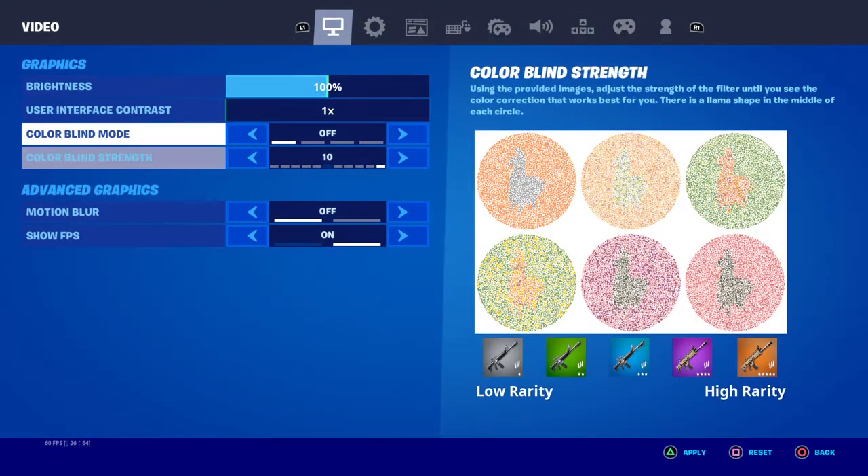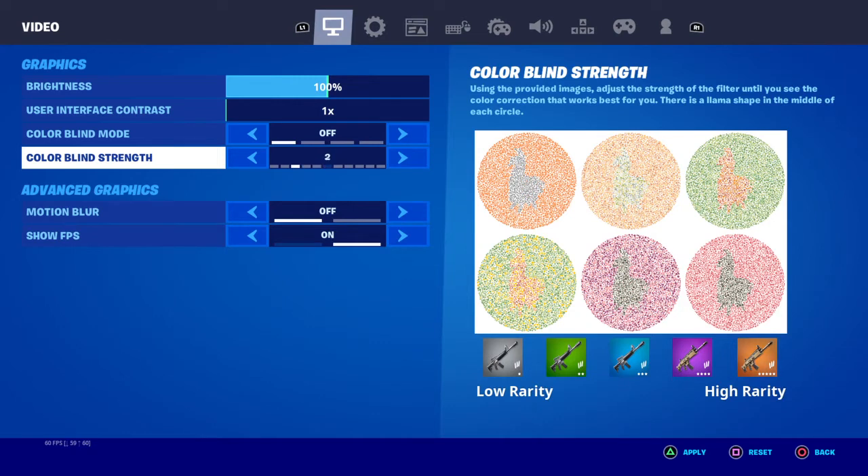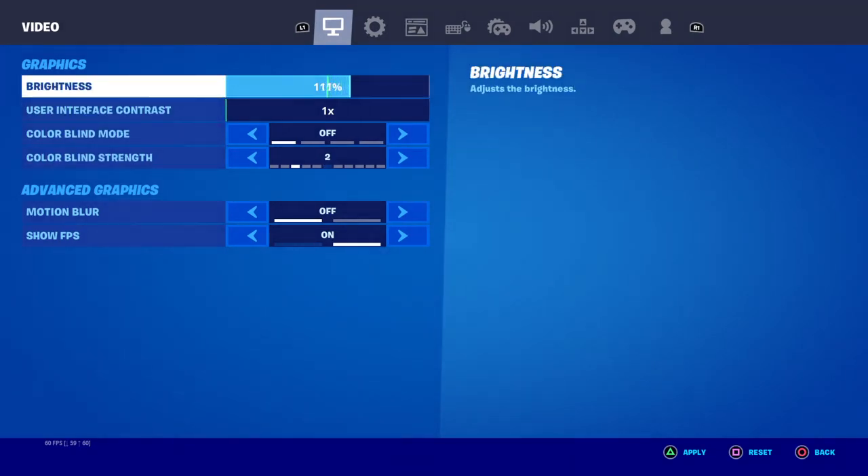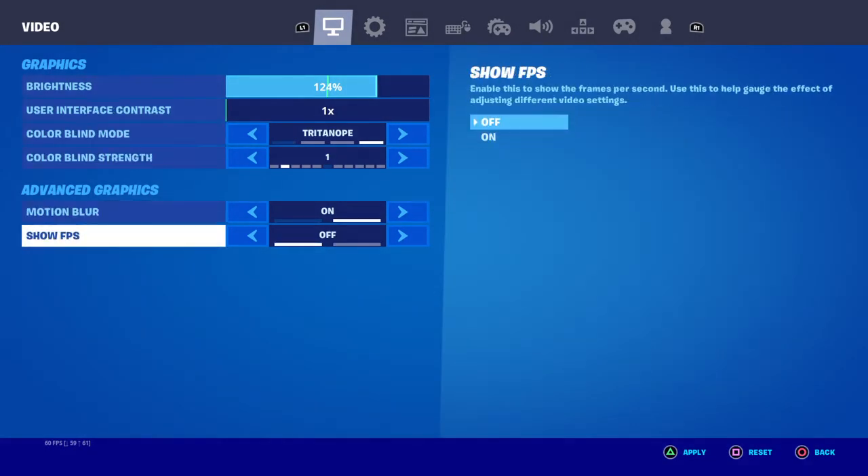I am actually kind of colorblind, that's okay. Turn it to two, all the way up to five — that's how you do it. But turn your motion blur all the way down. Turn them both off.